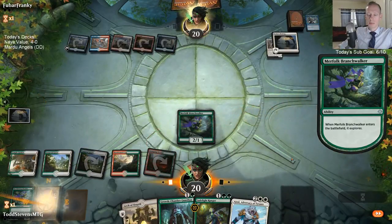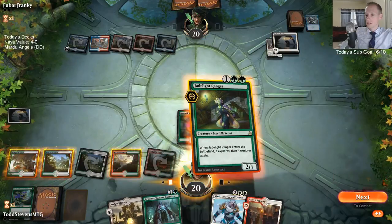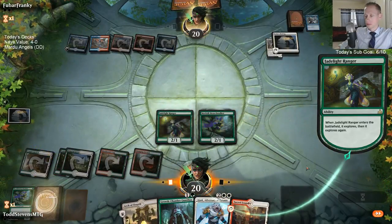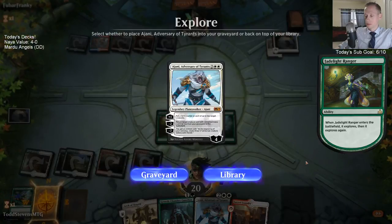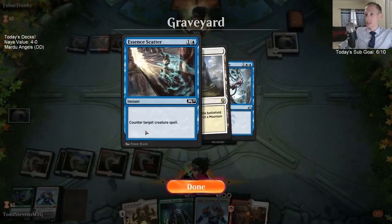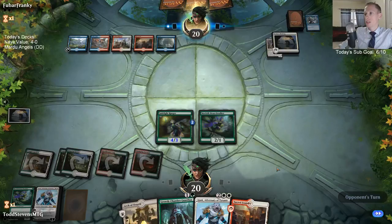Growth Chamber Guardian has been amazing — love the card. Daredevil only gets like these counter spells, and we'd only be able to use those counter spells on our turn right now. They'd have to play something like a Chemister's Insight to make Daredevil useful. If they're just playing sweepers and counter magic, Daredevil's not going to help out there.